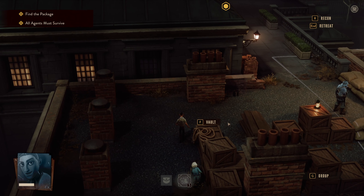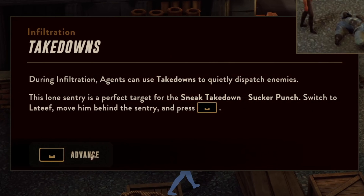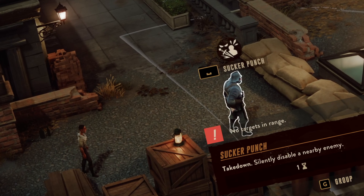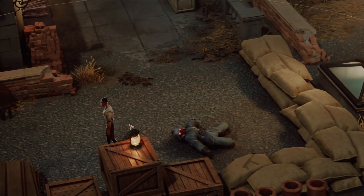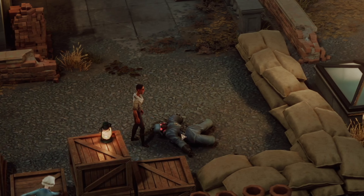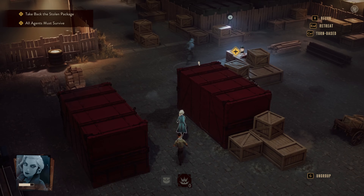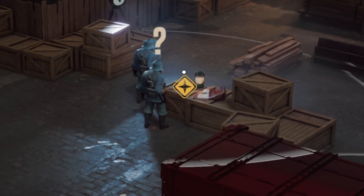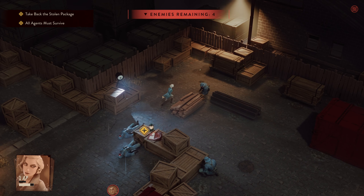We immediately begin by finding an enemy soldier, and while we can go right over and fight him, each character has different takedown abilities. Being limited to just a few uses on each map, you can't just go around insta-killing everyone, but it does make the game a lot easier to play. We continue to sneak through the base until we find our stolen package, which was being guarded by 4 guards. By getting a drop on them, we were able to knock out 2 of them and then begin working on the others.